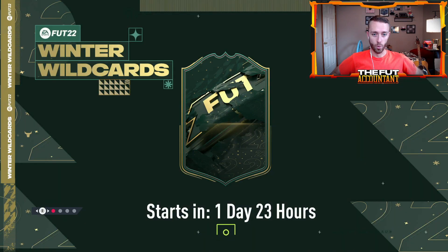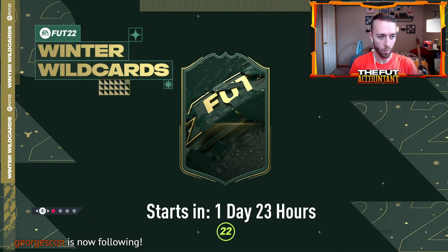Do we actually have a loading screen? What do we have here? Oh my — Winter Wild Cards with little snowflakes on the card. I'm kind of for that, that's a dope card design. There's a Powerhouse symbol over here on the left — what's going on with that? Does that have something to do with the promo, like the Powerhouse chemistry style?